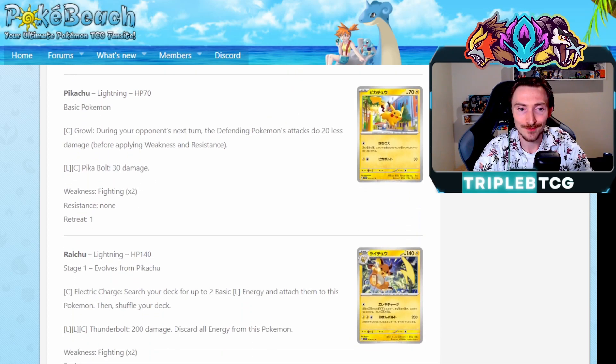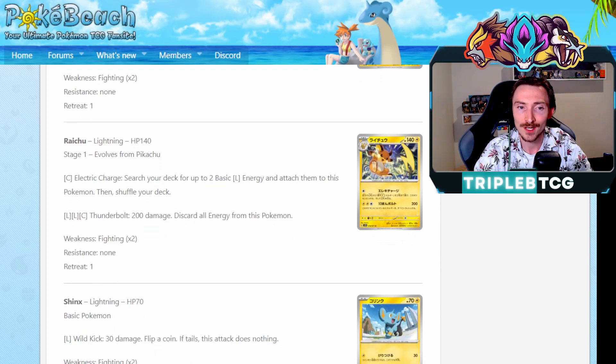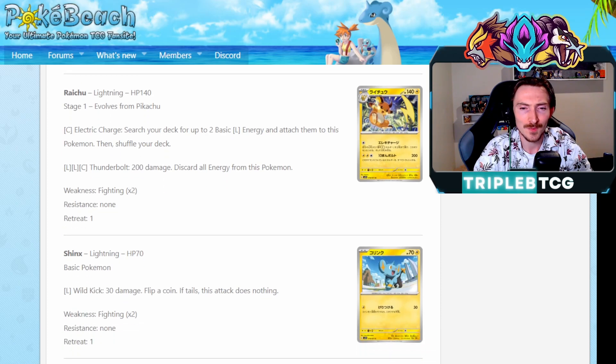We're seeing a Pikachu evolving up into Raichu. This one has Electric Charge: search your deck for two basic lightning energy, attach them to this Pokemon. And its second attack, Thunderbolt, is going to do 200 damage, discard all energy from this Pokemon. Being lightning though, you can recharge that with Flaaffy, so it could be an interesting concept. 200 - you're half-hitting into EXs. Might actually be an interesting deck concept there. I'm a big fan of Raichu, so whenever he gets cards I like to see how viable they are.